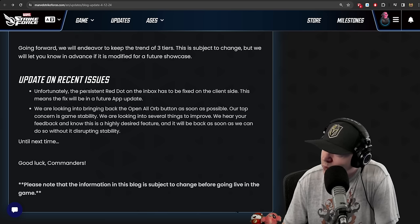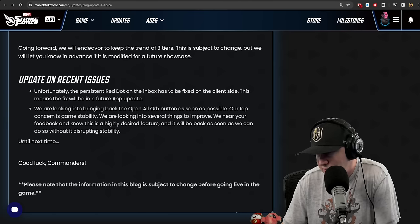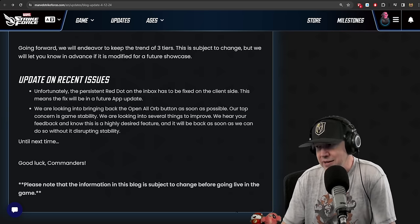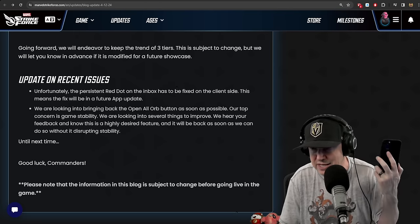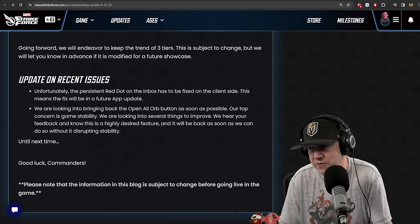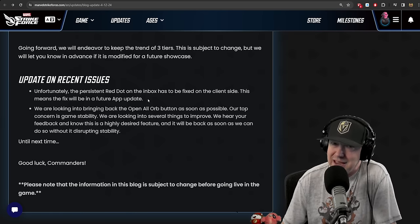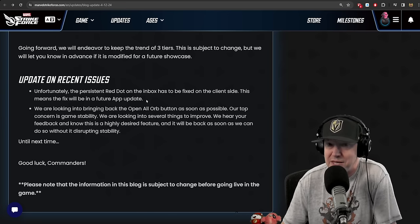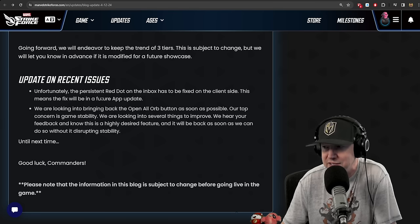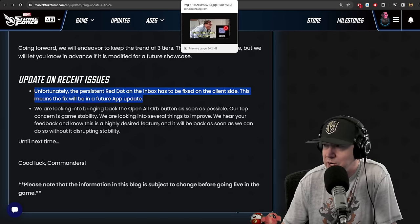Update on recent issues: the persistence of the red dot on the inbox has to be fixed on the client side — meaning on the phone. It's not a server adjustment; it's a phone-side fix. This means the fix will be in a future app update. They typically only do that every six weeks or so — it could be a new patch or a hot fix — but the red dot is not getting fixed right away.